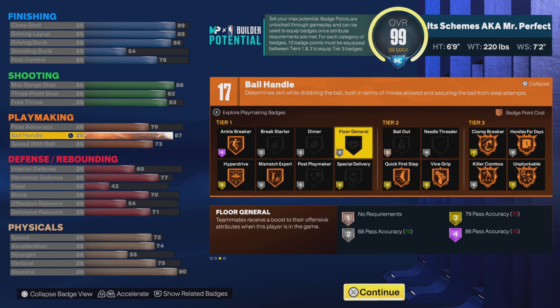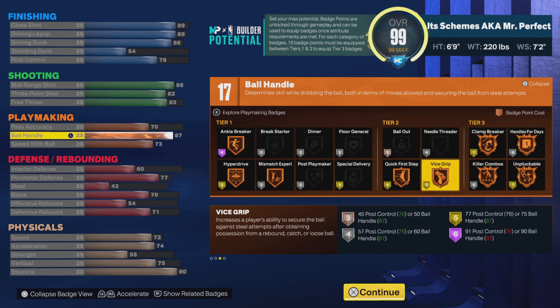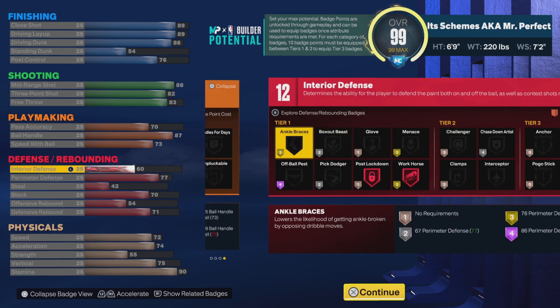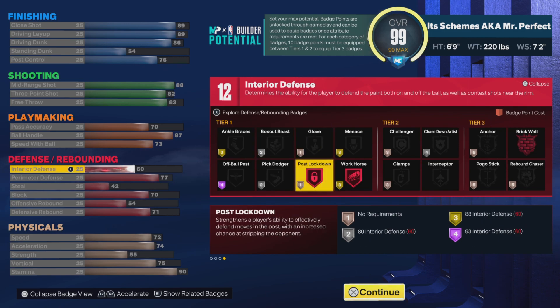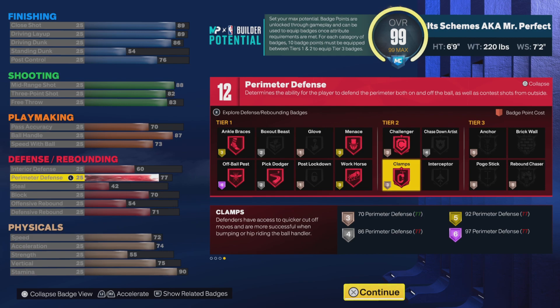Now onto playmaking — 17 possible badge points here. Passing is going to be a little weak on this, so no LeBron style here. 87 ball handling — this is going to be a ball handling build. Look at all these badges we get: Clamp Breaker, Unpluckable, Quick First Step. Speed with Ball is at 73 — we didn't get it to 75, but that's okay.